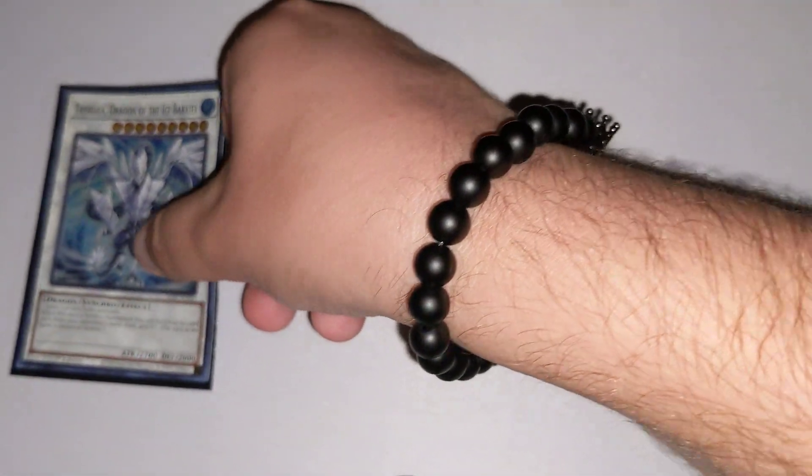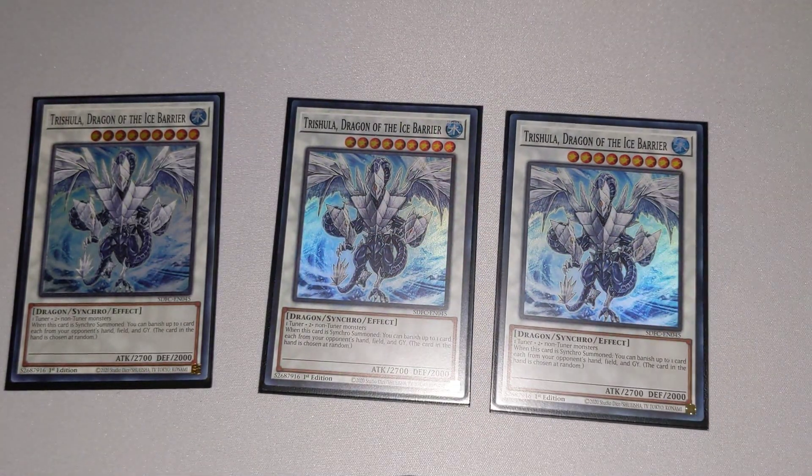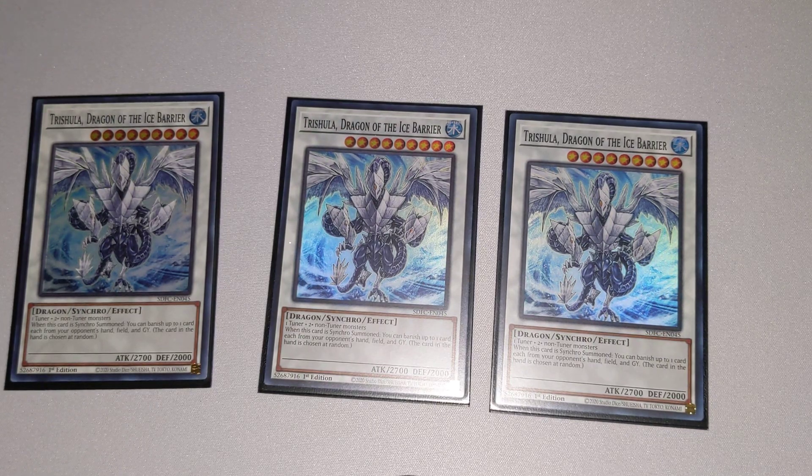Coming back at you guys with three copies of the OG Trishula, Dragon of the Ice Barrier. You guys already know what this thing does. Once it's Synchro Summoned, you can banish up to one card from your opponent's hand, field, and graveyard. Very powerful effect. It was limited for a while, but now it's off the limited list and unlimited, and I think it's going to cause a lot of mayhem in the meta.